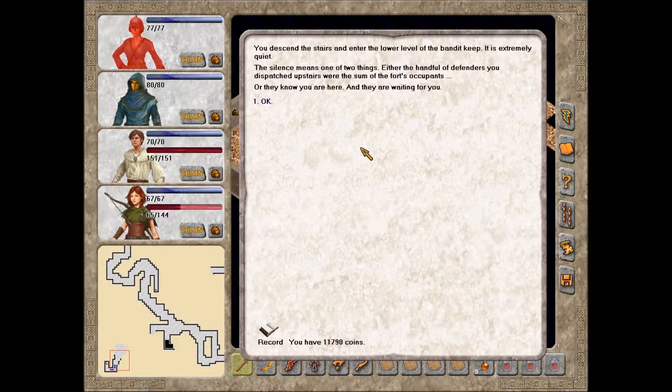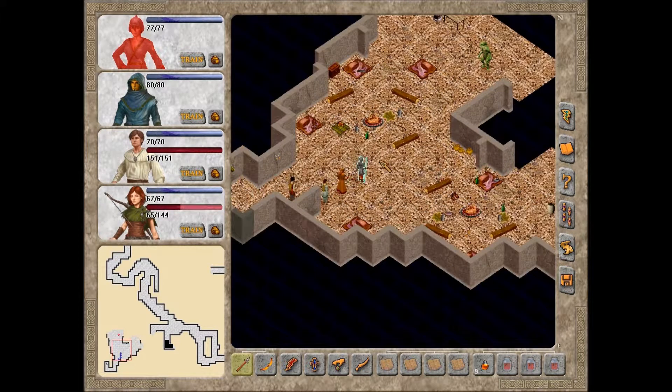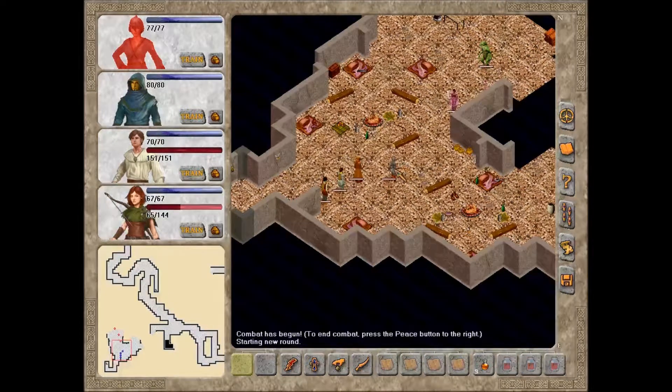You descend the stairs and enter the lower level of the bandit keep. It is extremely quiet. The silence means one of two things: either the handful of defenders you dispatched upstairs were the sum of the fort's occupants, or they know you are here and they are waiting for you. I'm guessing it's the latter — especially because I now see them.